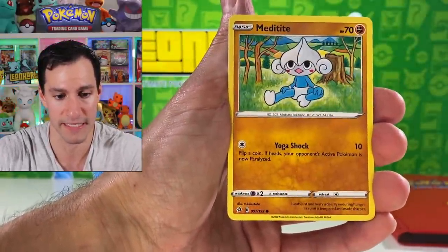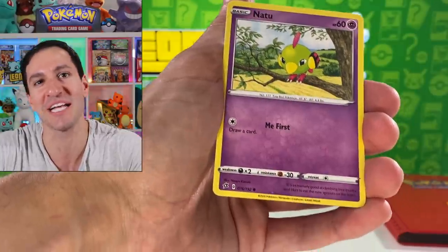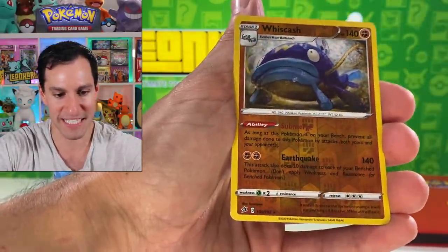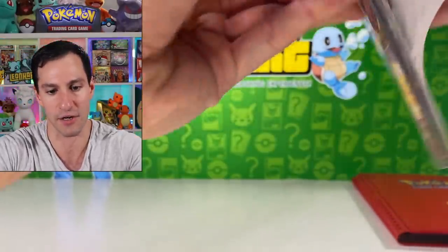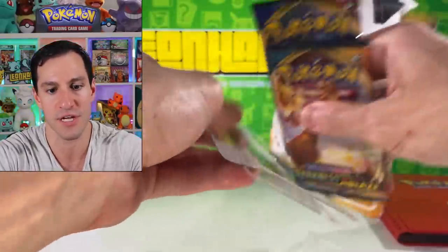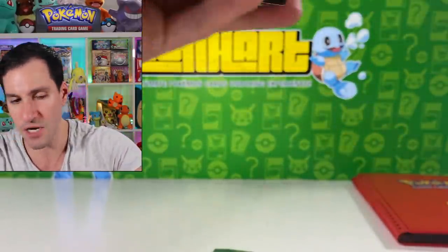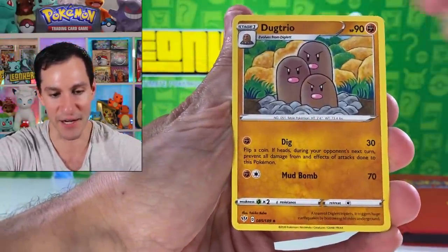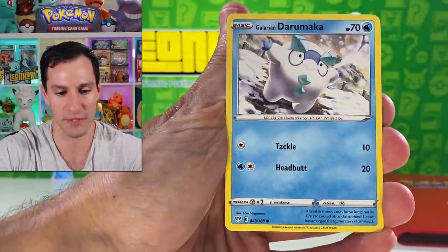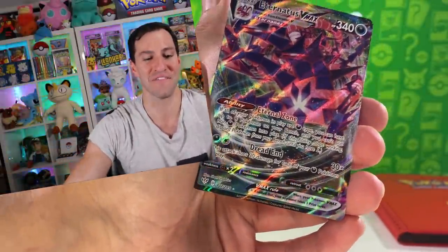I really liked that first page — it had the golden Colossal card from Darkness Ablaze. I haven't pulled the other golden card from Darkness Ablaze yet. We just pulled a Whiscash and a Ludicolo. Now let's get back into some Darkness Ablaze — metal energy! Fossil cards times two, Darumaka, Larvitar, and an Eternatus V-Max!